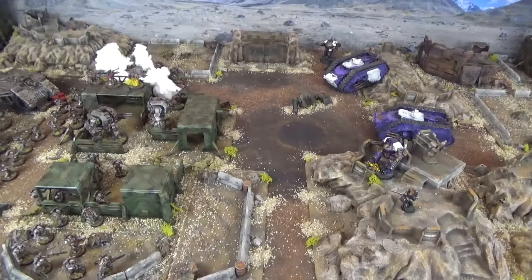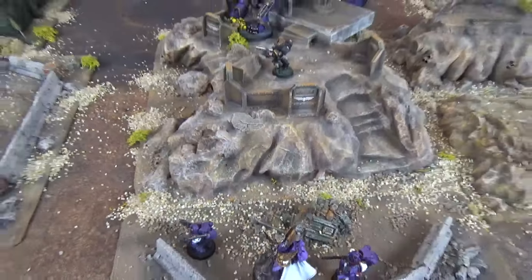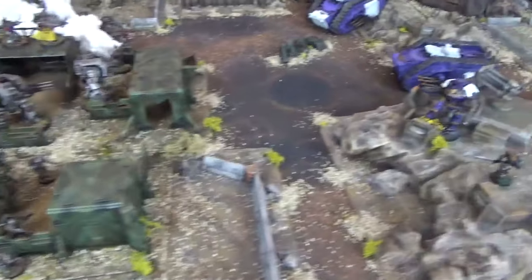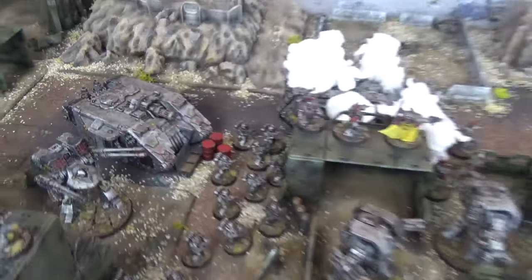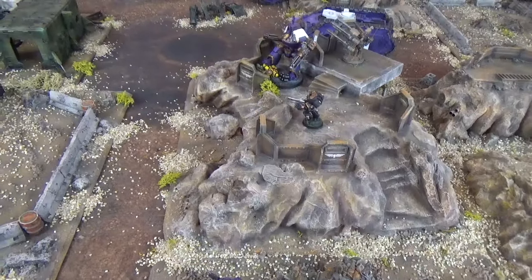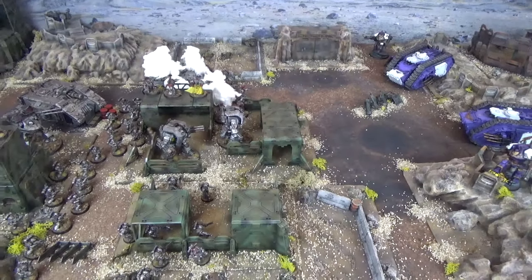End of Iron Warriors shooting phase Turn 1 and the Sons of Olympia have unleashed a hellish firestorm upon Lord Commander Eidolon and his Assault Marines. Only Eidolon, the Chaplain, and two Marines remain, targeted by both squads of Iron Warriors veterans, the Fellblade, and the Iron Havocs. The Deredeo managed to blow one Kheres Assault Cannon off the Contemptor on the defended ridgeline. The Land Raider Achilles added to the Assault Marines' woes with its Phosphex Canister Shot from the Quad Launcher. With no assaults, Iron Warriors Turn 1 is done.